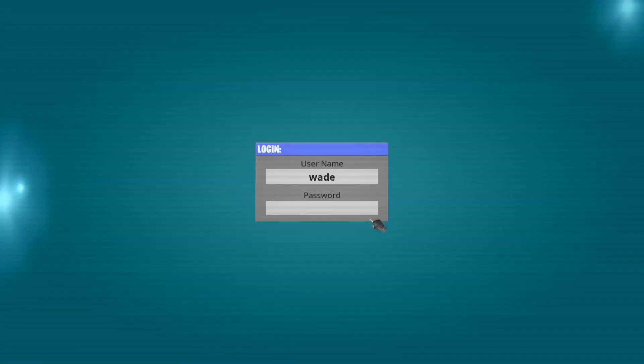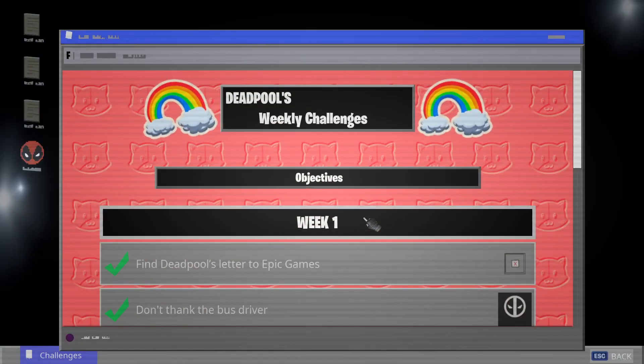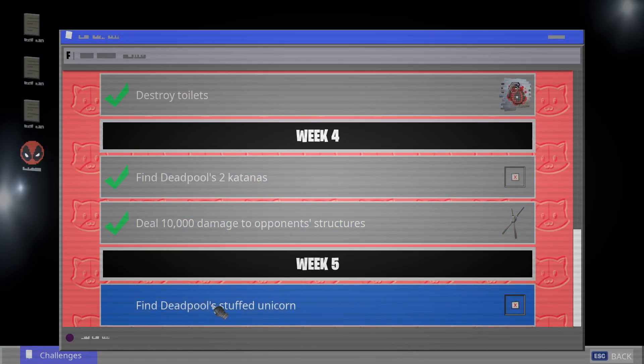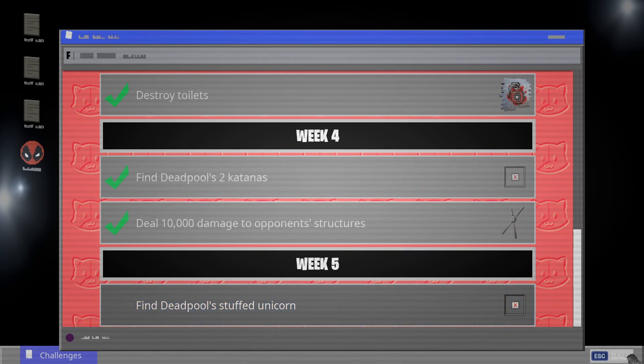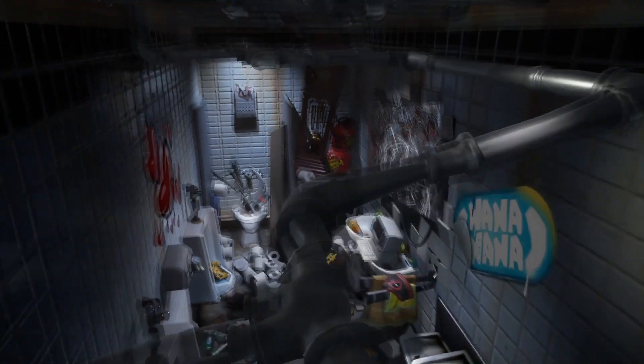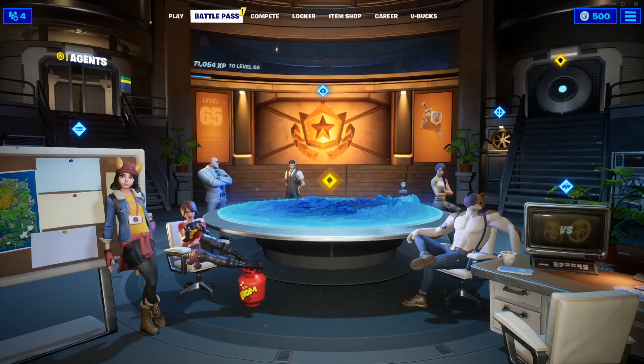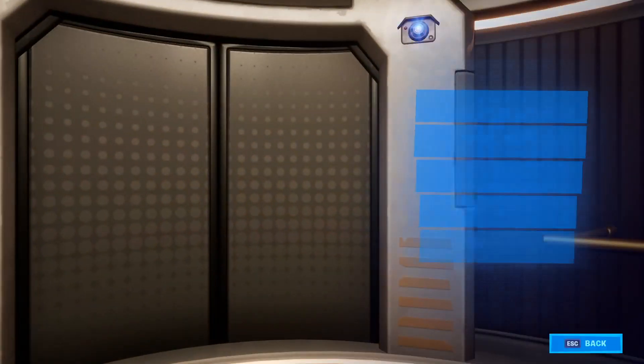As soon as you completed all of the 4 Deadpool weekly challenges and you accepted the first mission from the computer, all you have to do is go back to the lobby and enter the agent hideout where we should get into Meowscles' room.